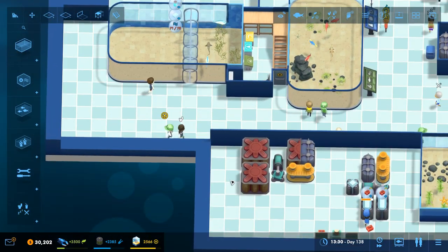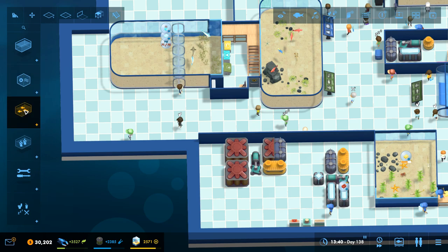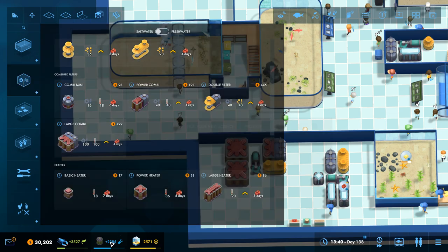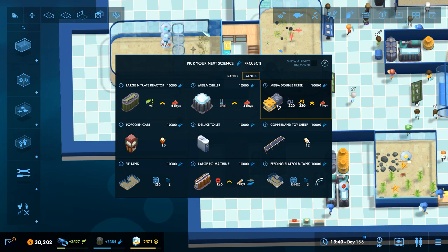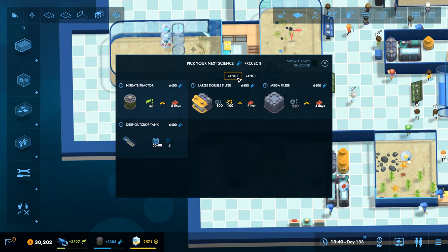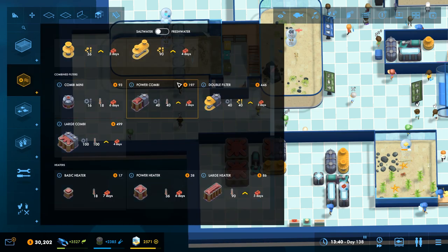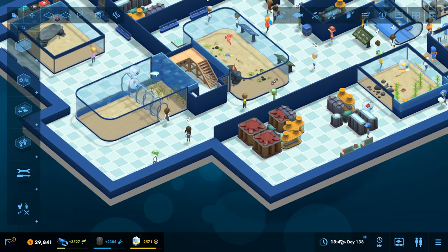We do need to sort out the water quality for that. We've got this one we can research, and then we've got this one. This is the big thing I think we're going to start needing - this huge protein skimmer and double mega filter. But the trouble is you need someone to be highly skilled to fix it, which is a little bit of a pain. I think that's sort of going to be where we're heading to next, because water quality is becoming a real issue as we move along - we're having to have a lot of filters for each setup.